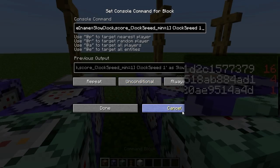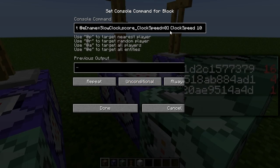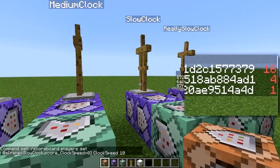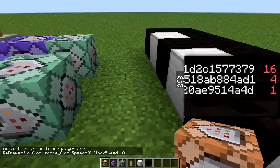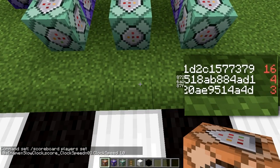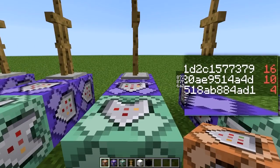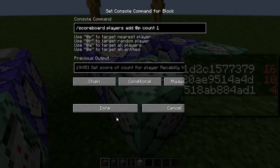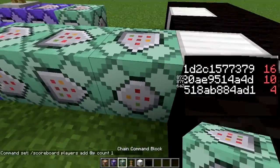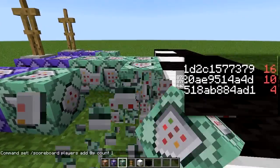So these ones are all pretty similar. It's removing the clock speed from slow clock, but it's setting his speed to ten. So that's ten ticks rather than five. Stand here and see that - so it gets to zero a lot slower. Then again, this adds one to the score, and you can just continue this and do absolutely anything you want from there on.